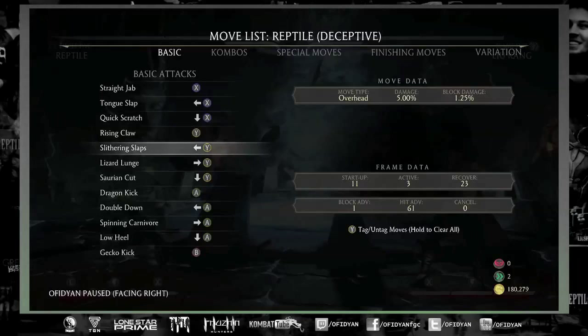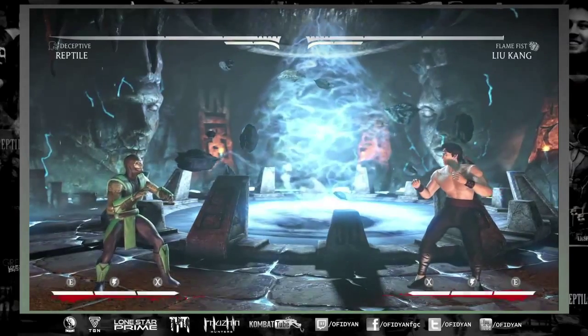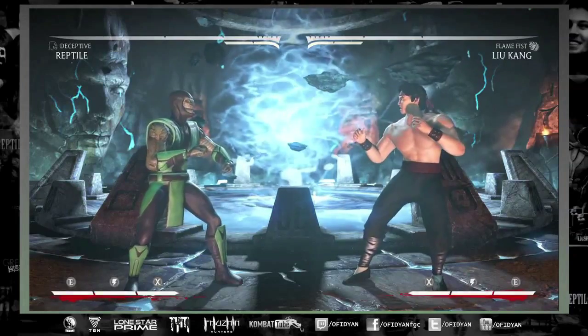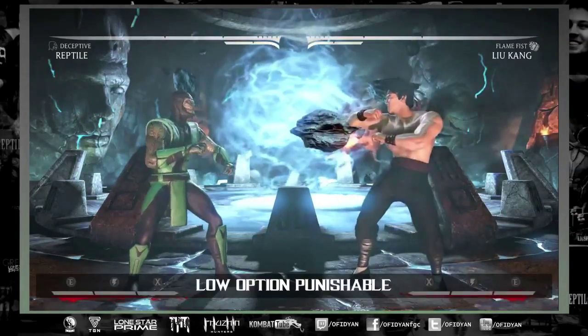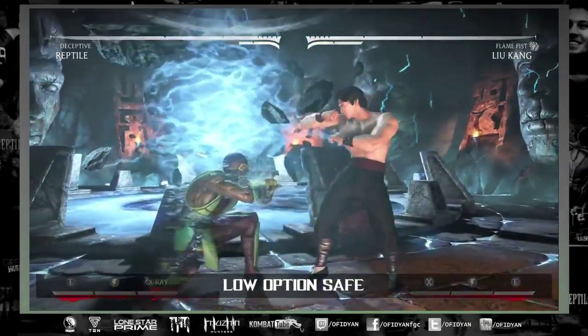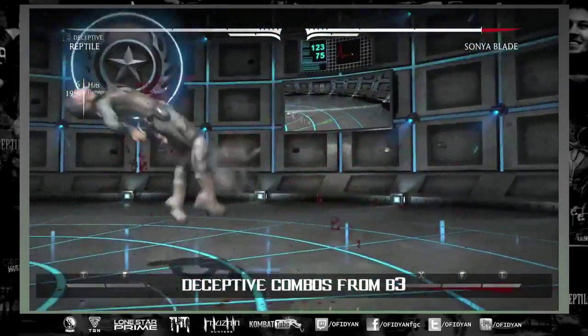If you think about his mix-ups in general, he doesn't have anything that's reactable — back two or back three — you're not going to be able to react to it, so you don't need to be invisible to open somebody up with Reptile. What Deceptive offers is the pressure and safeness from some of the mix-up options. For example, the low and back three into claw is super punishable, but with Deceptive you can back three and be safe with invisibility.